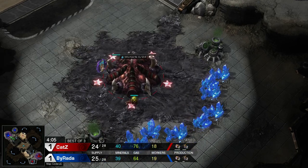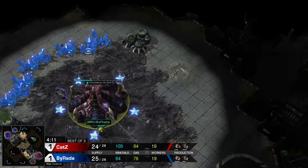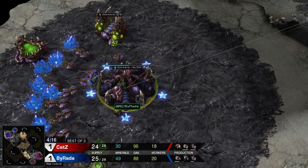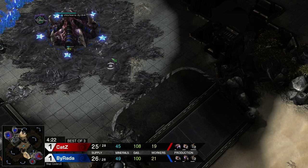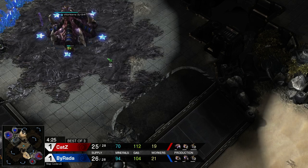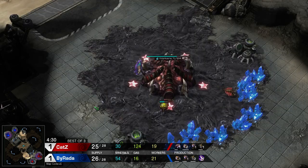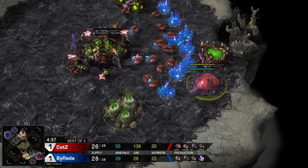You still get those early queens though, so it's fine. That's actually a pretty big deal — having those two queens at the very start of the game. Not only can you start getting that creep spread going and wall off the front of your ramp, but you also stop banking a little bit of that extra energy, which is really important if you're getting all-in'd.